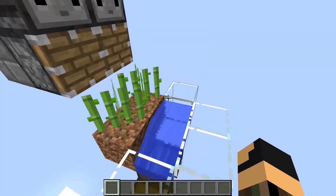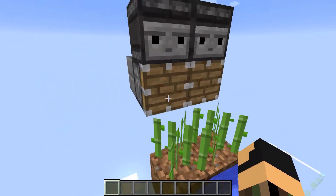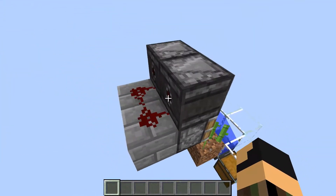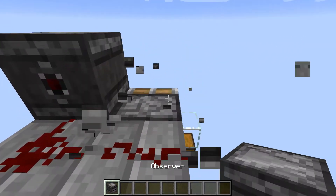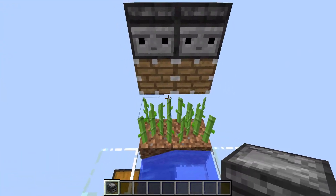To build this, you will need blocks of dirt or sand with sugarcane on top of those, and then pistons — one block above and one block behind the sugarcane — and then you need blocks behind those pistons with redstone dust on top of those, and then observer blocks with the outputs facing into the redstone and the inputs over the pistons and the sugarcane.